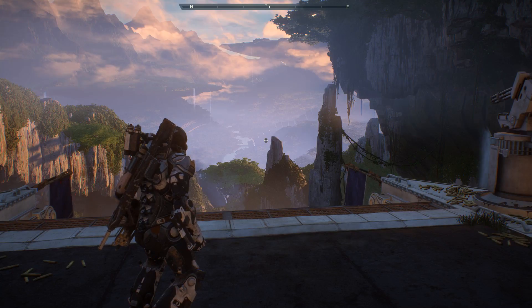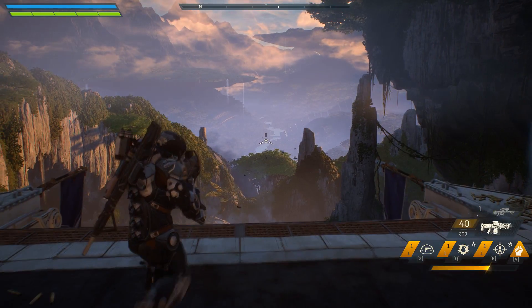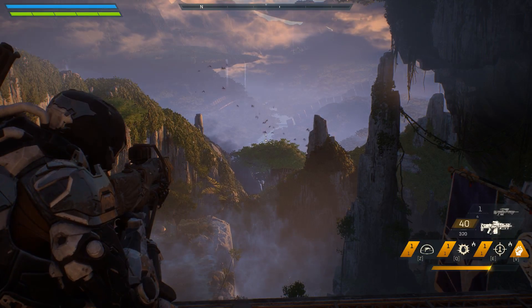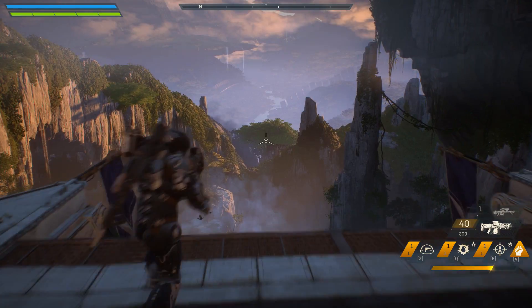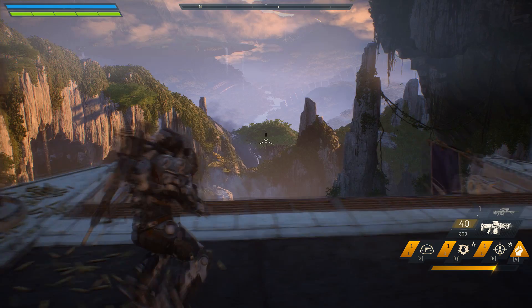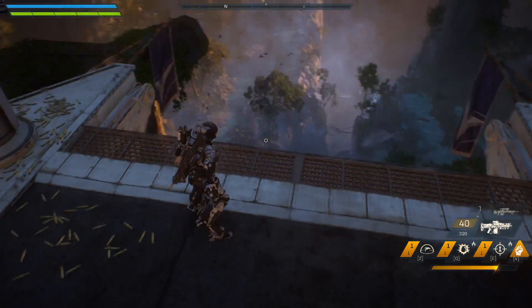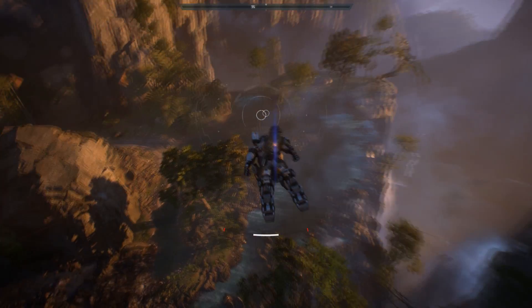We're currently in free play mode. In the bottom right you've got two gun selections — the first being the assault rifle, the second being the sniper rifle, though there's no zoom on it which is a shame. At the bottom you've got Z which I believe is a shield, Q is the grenade, E is the seeking missile, and V is the melee. In these lobbies you will find other players — don't worry, they can't attack you and you cannot attack them.